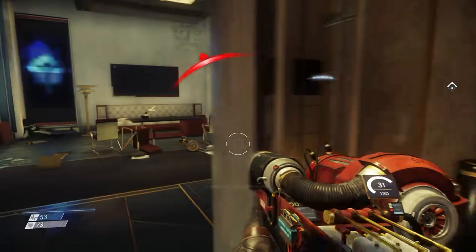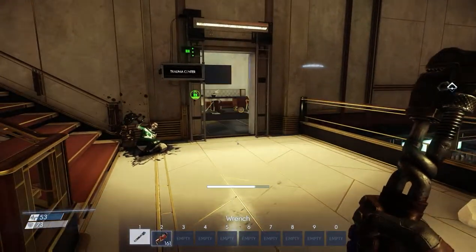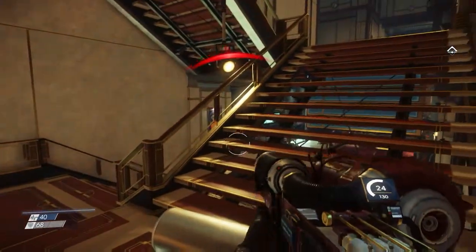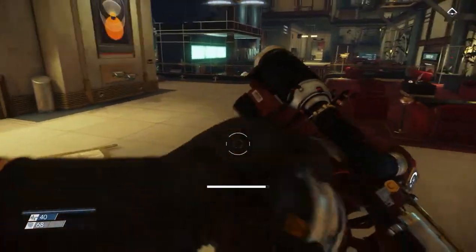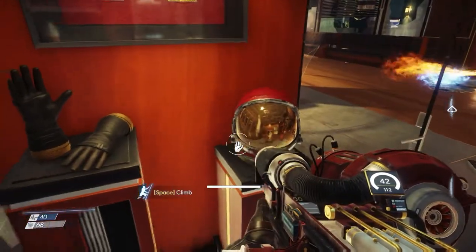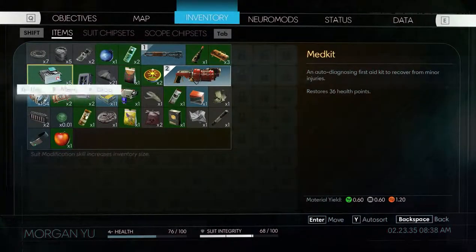There are gun turrets spread around Talos 1. These are very effective against mimics — you can pick a turret up, move it, deploy it in another area, and it kills mimics outright. Against phantoms they're effective from a distance, but if a phantom gets close to the turret, one swipe and the turret is broken. They're not as effective against phantoms, but if you can grab one and land a few hits with it, it's better for you in the long run.